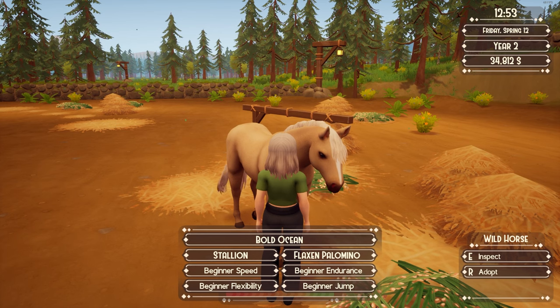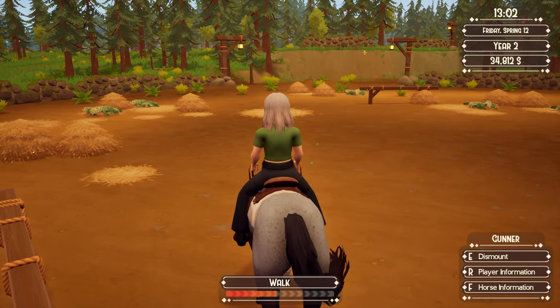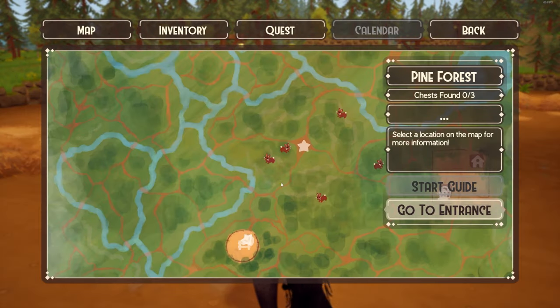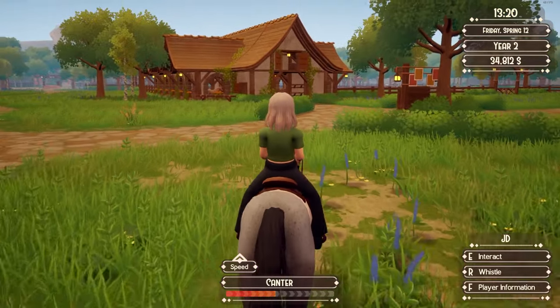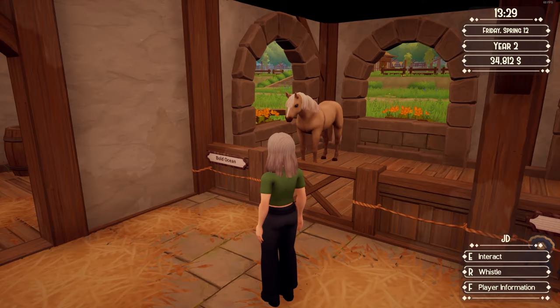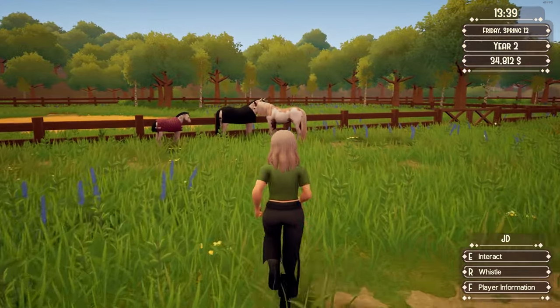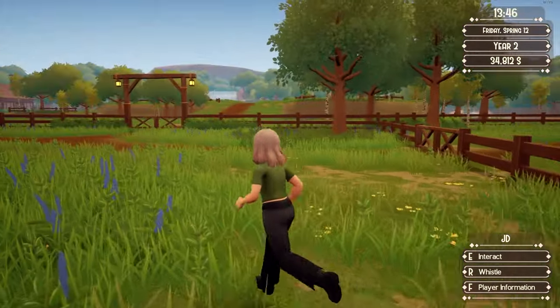I think I'm going to take Bold Ocean home. I looked up a guide to their coat colors — it seems like there's palomino listed but no flaxen palomino, so flaxen is a whole separate thing. Hopefully I made a good choice in taking him. His stats are so bad though — I need to get rid of another horse because I'm not going to have room. That's so cool that we found a palomino. She also has the flaxen mane and tail. I wonder how that's going to go. This horse is going to go as soon as this one's grown — so that's the plan.